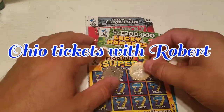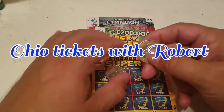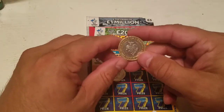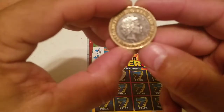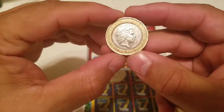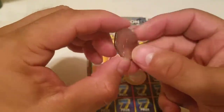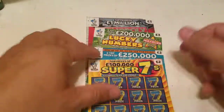Hello everyone, you're not seeing things, this is still Ohio Tickets with Robert. I have a wonderful two pound coin commemorating the first World War. It's a 2014 coin with Queen Elizabeth on it. Sorry about the glitter, trying to get it where you can see. Down there is where it says two pounds, and this one is Peter Rabbit — it's a 50 pence coin. These are UK lottery tickets.